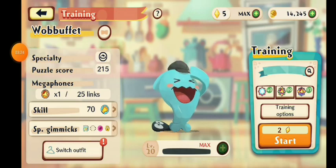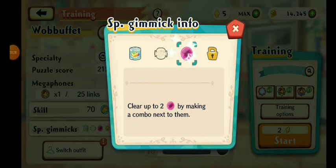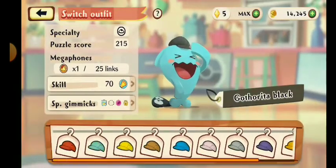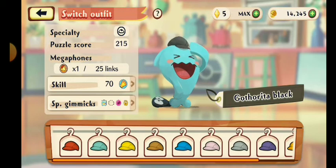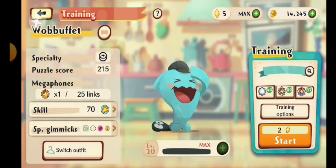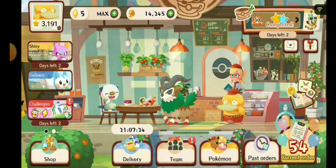For the specialty gimmicks, we also have canned fruit, parchment paper, and the gummies, so nothing new. No outfits for this one yet, and of course if it gets the fourth specialty gimmick it will be coming back in the future. Alright, let's get Wubbuffet up and ready. We're actually going to do this in pass orders, which will be very cool. I just want to get this showcase pretty much done so we can focus on Sneasel.